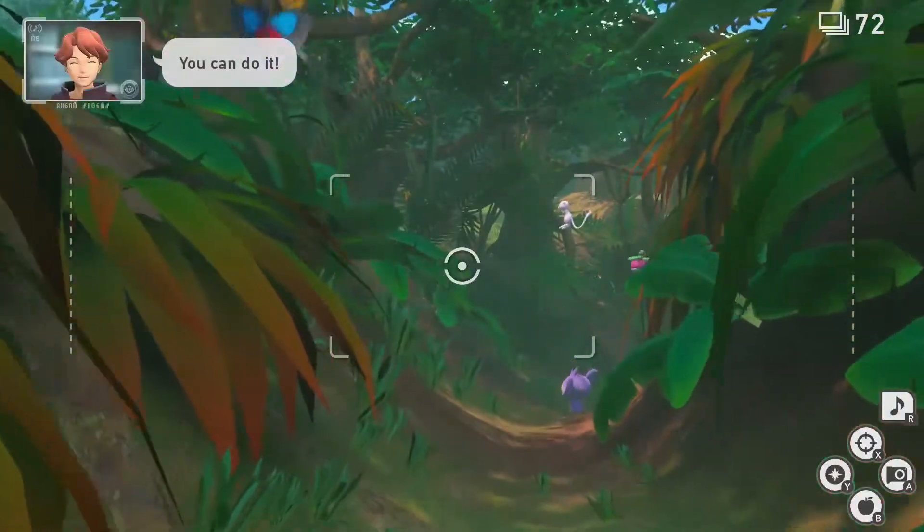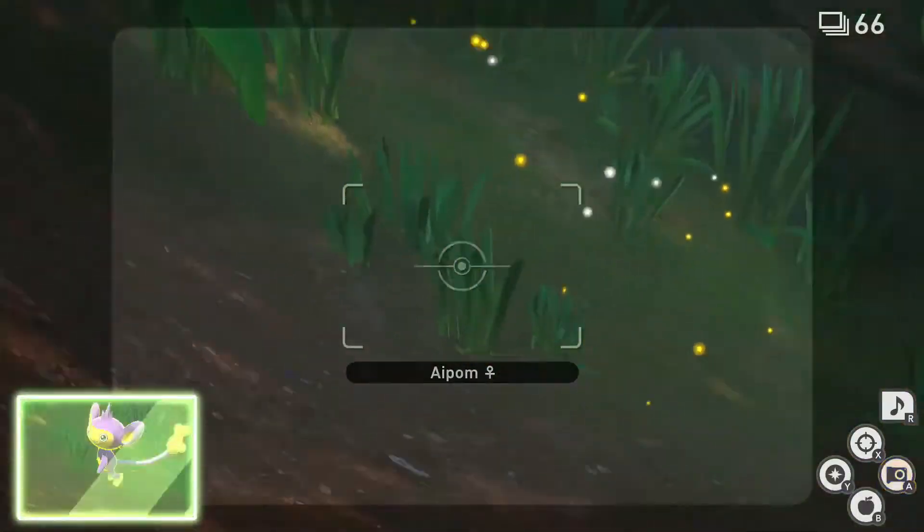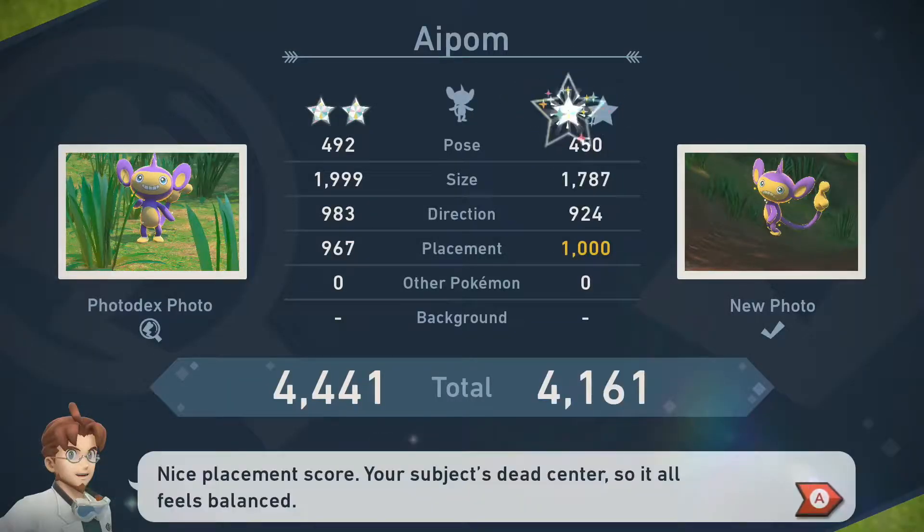For 2 star, follow the 1 star process once more, only this time as you get close to the Aipom, it will pose towards you with a scared look. While the Aipom is posing, unleash your camera for another fairly easy diamond status.